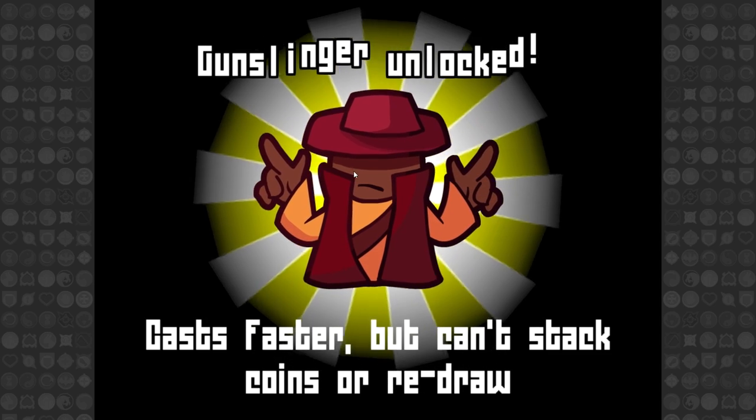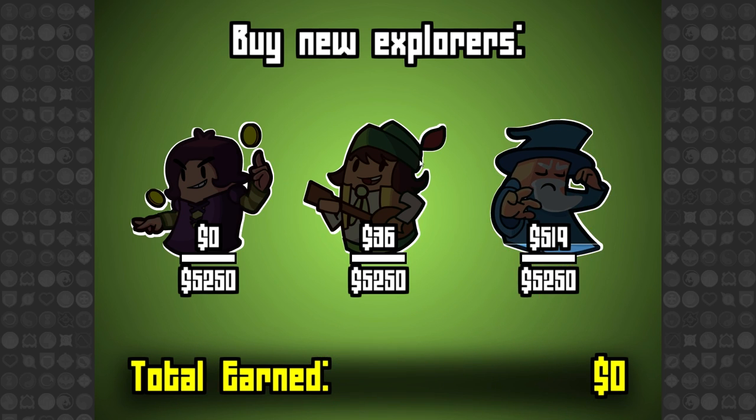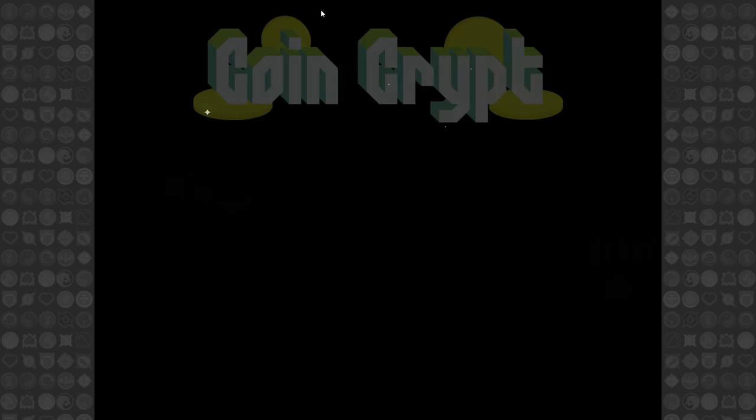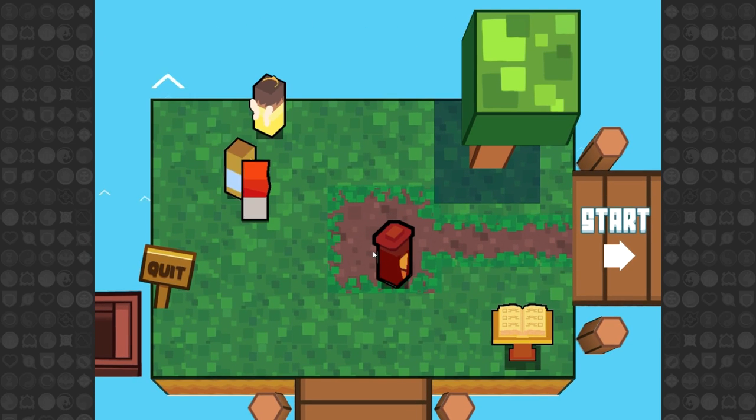The Gunslinger casts faster but can't stack coins or redraw. I'm gonna put my next amount of money into the Wizard — I like wizards. I love the artwork in this game, everything is nice and charming. Every single character is one of these little block guys — there's no discrepancy between the block character you're playing and totally perfectly designed humanoid characters. Everything fits that blocky, coiny theme and I like that about it. Let's go ahead and do a new run.